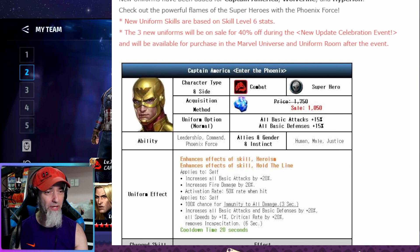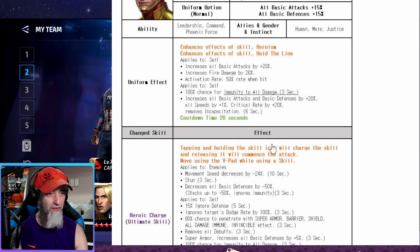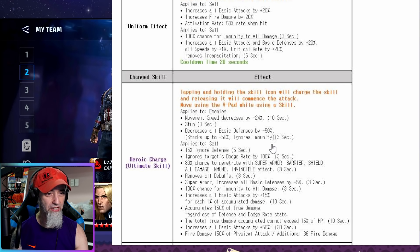Getting down to the uniforms — Captain America's uniform effect gives him an increase of all basic attack by 20, which is really good. Fire damage increase is nice since he's now a Phoenix character. He gets immunity to all damage for three seconds and an increase of all basic benefits by 20. Then we get to the ultimate skill — tapping and holding the skill icon will charge the skill and releasing it will commence the attack.